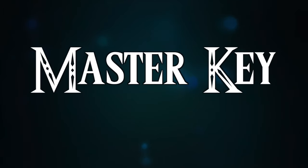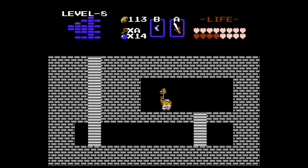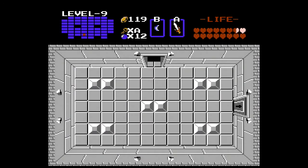MASTER KEY! The keys are required to open locked doors and can be found in dungeons or bought at stores. Once one is used, it disappears forever. The master key, on the other hand, opens all locked doors and doesn't cost a single key — a very useful item that eliminates the need to hunt for keys in dungeons, making them easier.